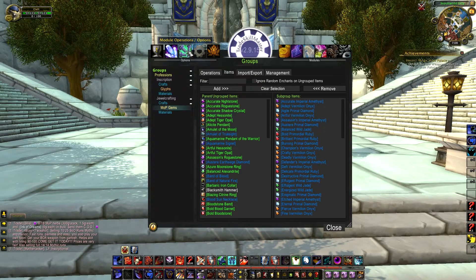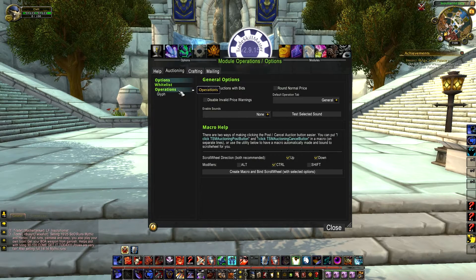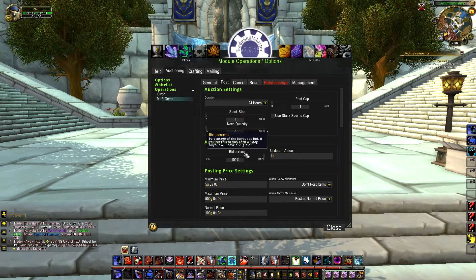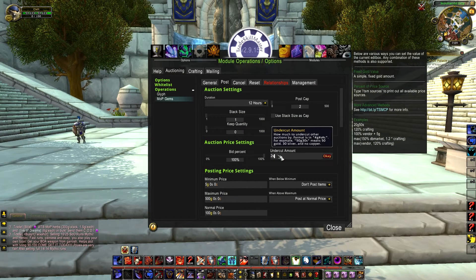Once you lock those down, you're gonna want to create some module operations. Click operations at the top — you need a crafting and an auctioning operation. For auctioning, go in and click the operations tab and call it something to keep things in order; I'm gonna call this one MOP gems. This is how you're setting it up to post the gems for you. You can change the duration it's posting for — I like 12 hours, it won't cost a lot of gold to post and most gems will sell by then. I'm gonna make a post cap of two, so it posts two gems at a time.